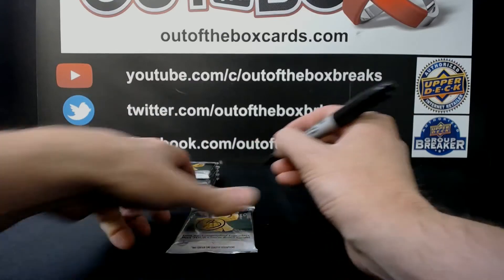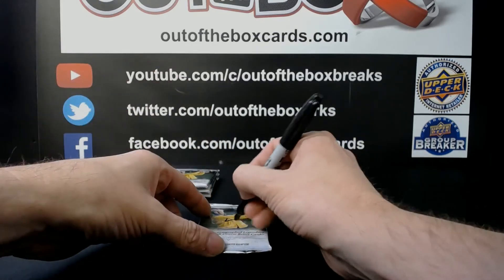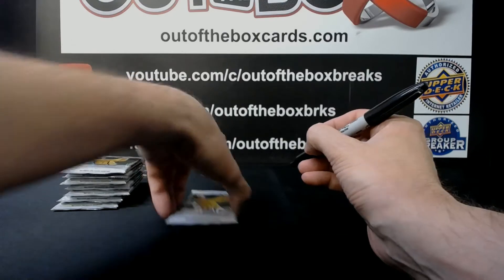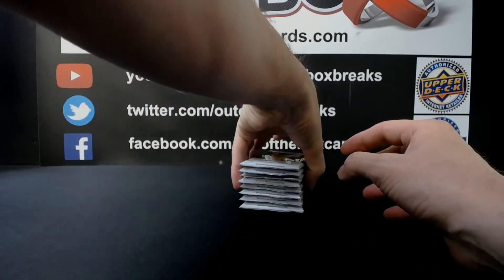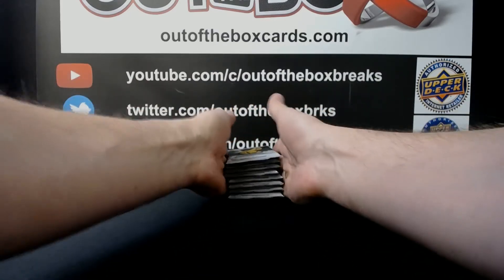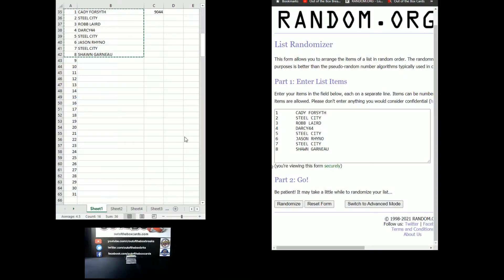Packs are numbered two through eight, then eight down to one. Now we're going to jump over to our randomizer, randomize the names and the packs to give everyone an assigned pack, and then we'll open them up. Here we go over to the randomizer.